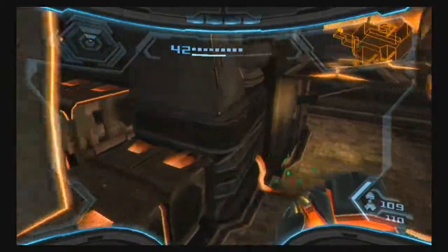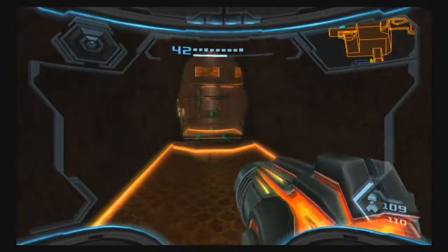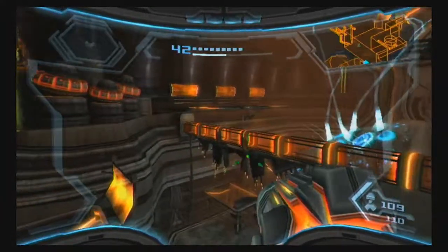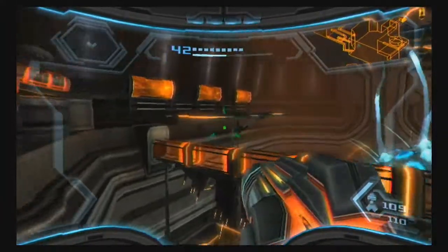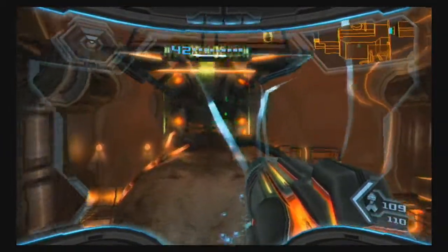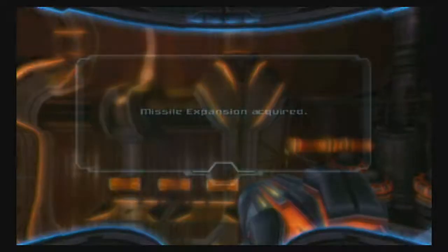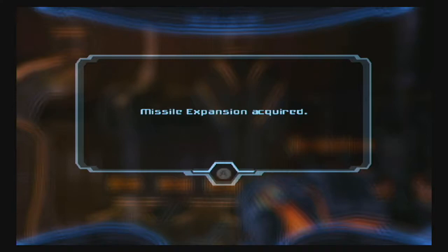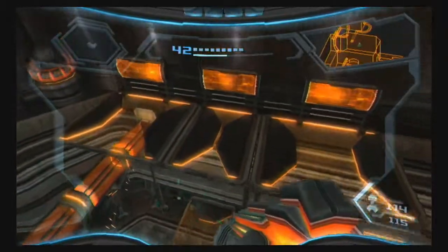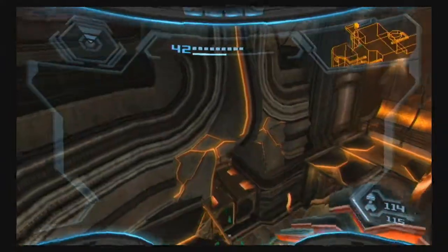So before we go forward, there was that missile expansion up there that we should get before we leave. What we need to do is screw attack over to this platform. You really only need a space jump and one screw attack there, and then we can use the grab ledge here in order to get to the expansion. You could actually get this one before you go through that whole morph ball maze, but it doesn't really matter as long as you pick it up.